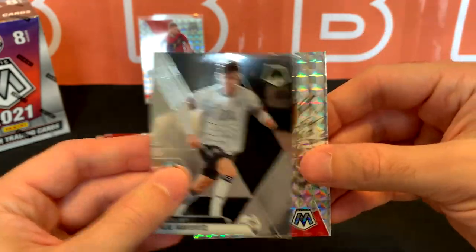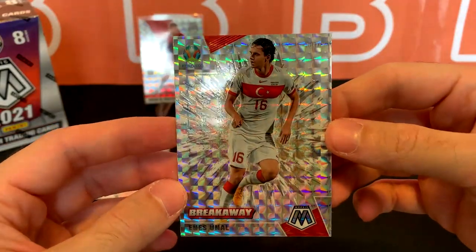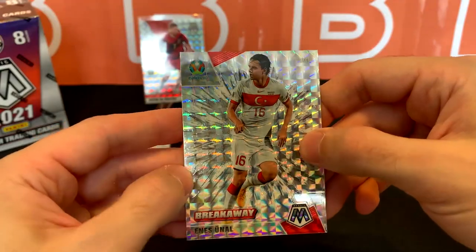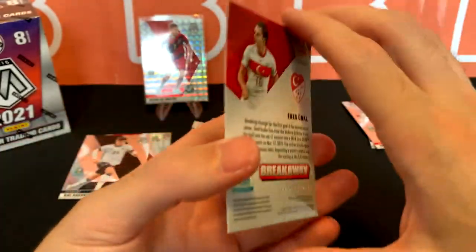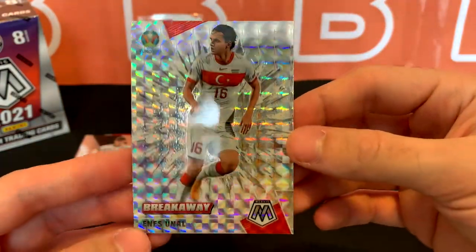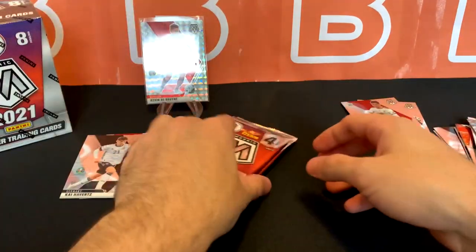Kai Havertz ending this one, and we got a Yunal — this is a Breakaway Mosaic. I was wondering why it was a little different; I thought there was maybe texture here but it's just under the card. Pretty cool. This card on its own is like whatever, but in the Breakaway Mosaic pattern it looks pretty cool.